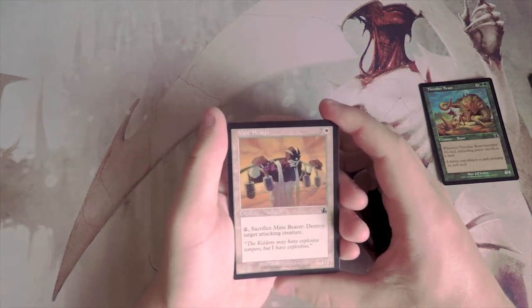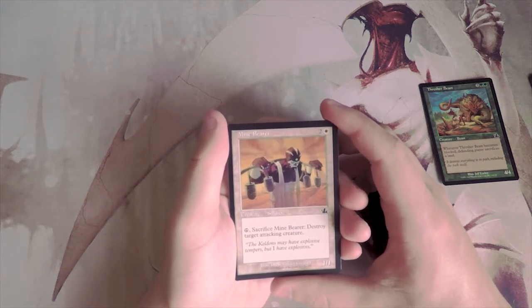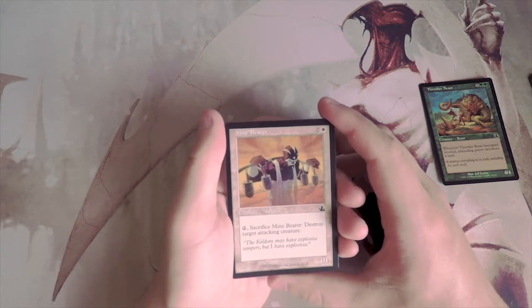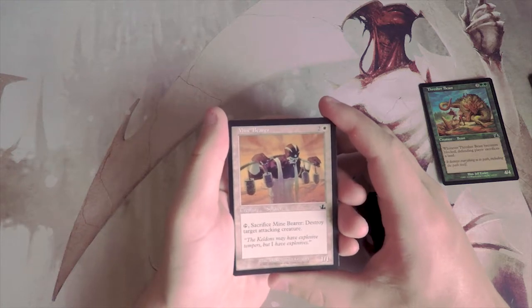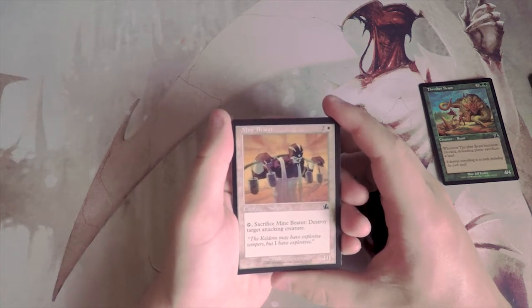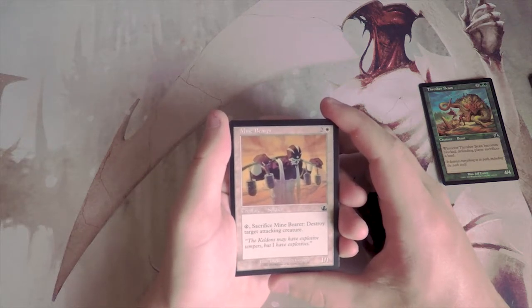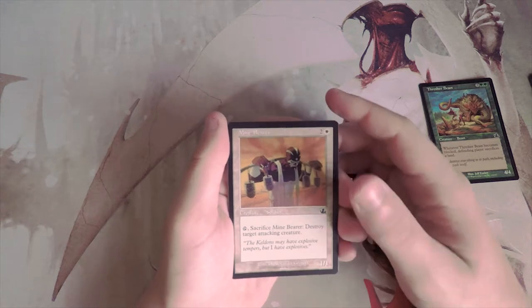Mind Bear is a 1/1 for two and a white — tap and sacrifice it to destroy target attacking creature. I have some interest in this, but you have to wait a turn before using its effect, it costs three mana total, and as a 1/1 it dies incredibly easily. It probably won't stick around long enough to matter, so I'm not going to pick it.